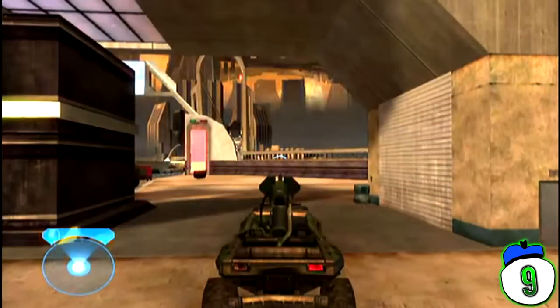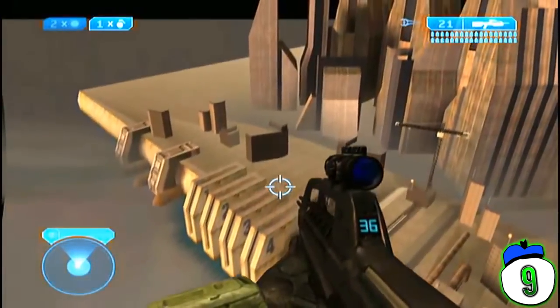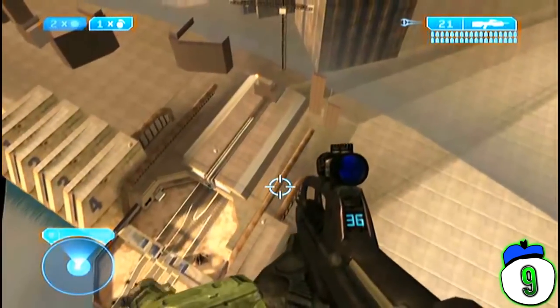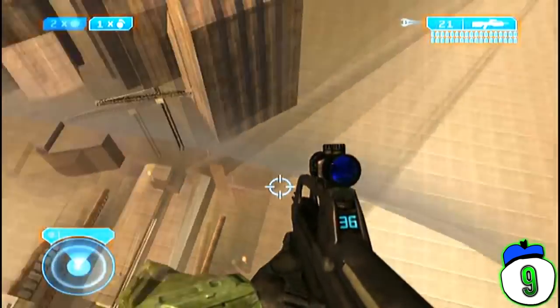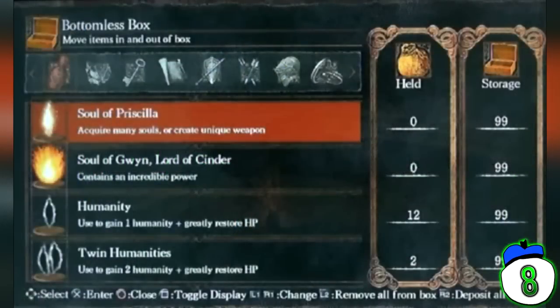Number 9: Sword Flying. This exploit allows you to soar through the air. There are a few versions of sword flying in the Halo games, the most spectacular of which is in Halo 2, where you get to leave the boundaries of reality. To sword fly, you need a Warthog and a sword. You then need to get into the passenger seat, lock onto an enemy, have them move away, and then attempt to attack them. Unfortunately, this exploit was not carried over into the Master Chief Collection.